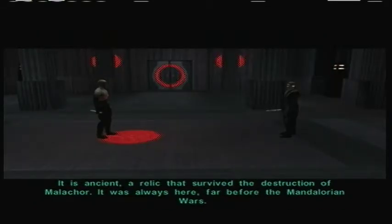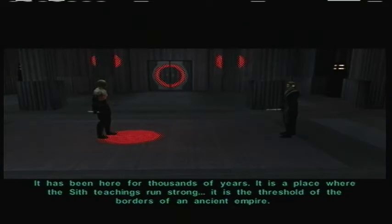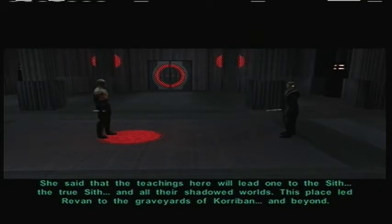What is this? The Trayus — a relic that survived the destruction of Malachor. It was always here, far before the Mandalorian Wars. It draws death and hate to it, channels it — atrocities feed its power, and with its power it creates hunger. Many Jedi have been consumed by it. It has been here for thousands of years — a place where Sith teachings run strong, the threshold of the borders of an ancient empire. Kreia says it was a place of reflection for the ancient Sith, a gateway to their lands. It drew Lord Revan, and it calls to her as well. She said the teachings here will lead one to the true Sith and all their shadowed worlds. This place led Revan to the graveyards of Korriban and beyond.